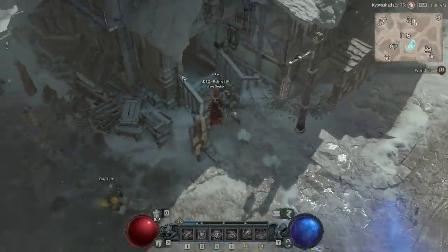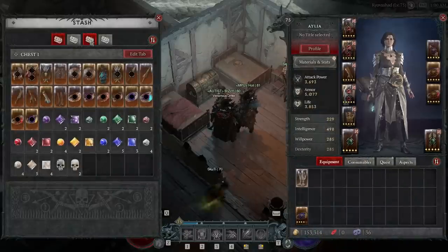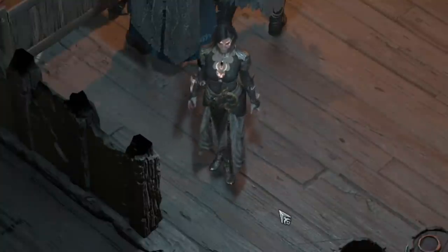Back from another good nightmare dungeon farming session, and I've got to go back to my stash so I can put away yet another unique that I found. There's just so many of them. I don't know where to put them at this point. Don't you guys relate?